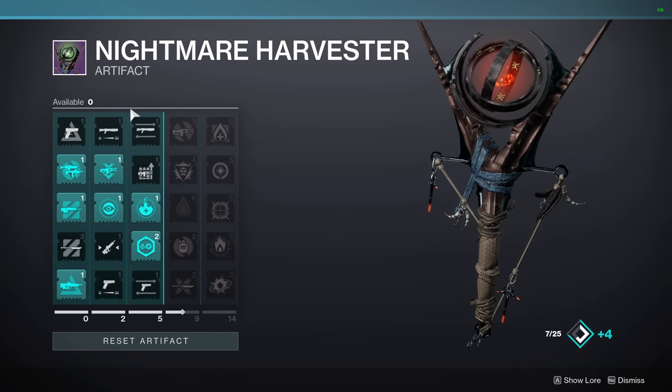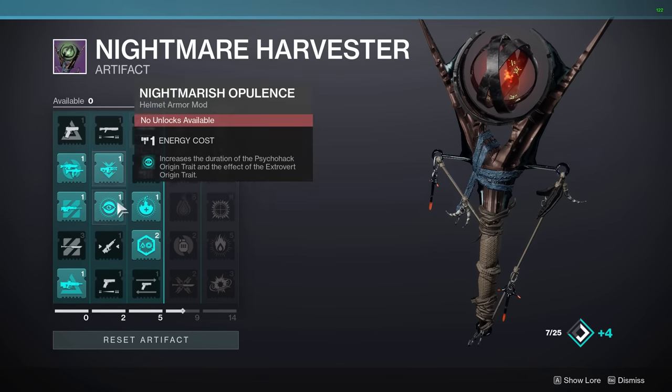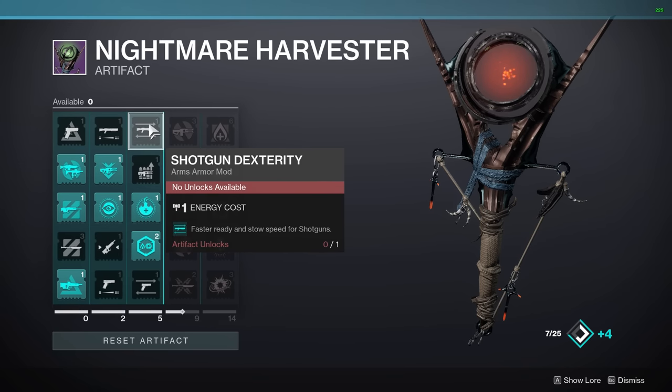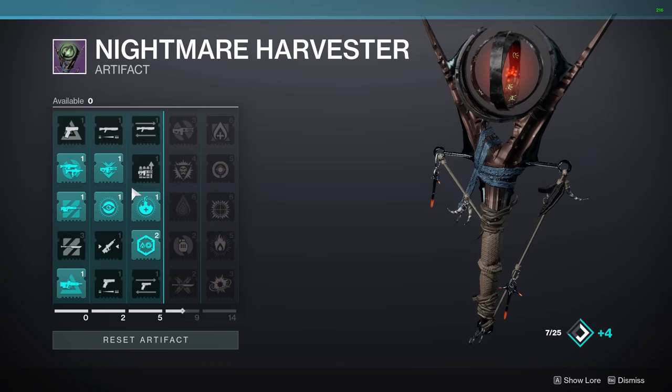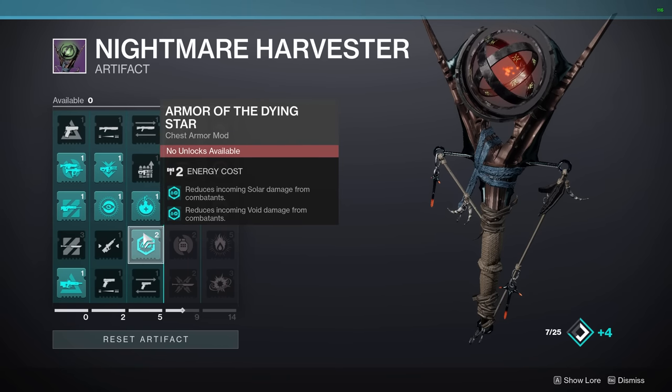Next up, columns two and three. I can't really tell you what to use here because you might use a weapon I don't use, and you might play PVP while I mainly play PVE. For example, a Targeting mod is a PVP mod, so I'm not going to recommend that — but if you play PVP and use pulse rifles, it's a go-to mod. Same with Shotgun Dexterity — you don't really want it for PVE, but for PVP you might. There are three mods I can recommend because they don't have anything to do with specific weapons: Nightmarish Opulence, Unquenchable Thirst, and Armor of the Dying Star.